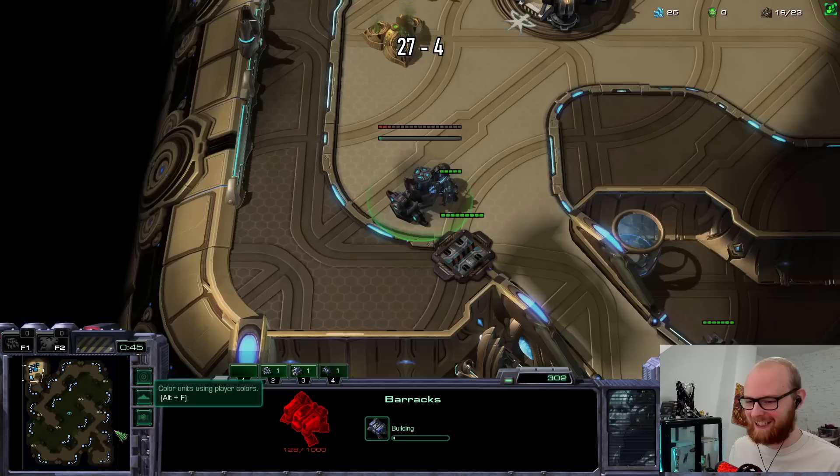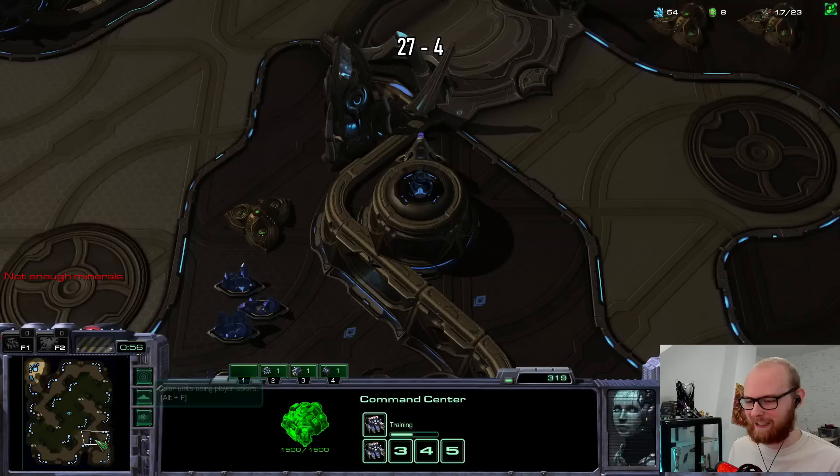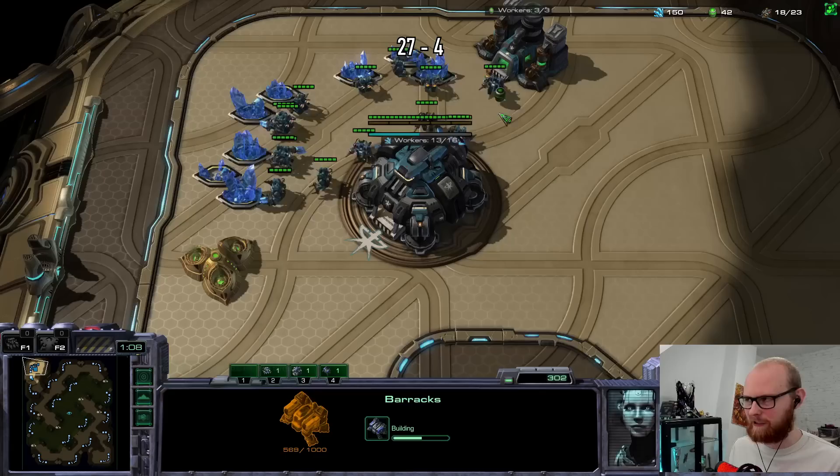Especially for Protoss players - if you block their natural on maps like this it's probably only counterproductive because they're gonna take the gold instead, which is even better for them. Zerg is definitely the best race when it comes to taking gold bases. His name is Elijah. Since it's a big map I definitely want to go for a macro approach, probably a lot of nukes.